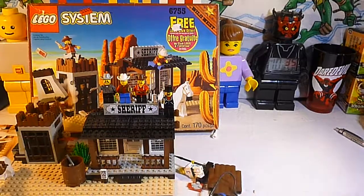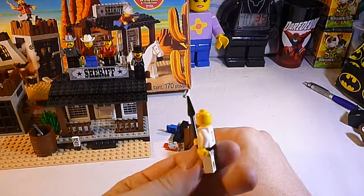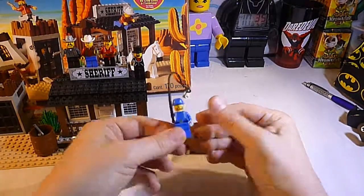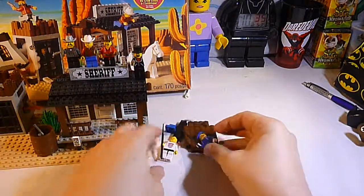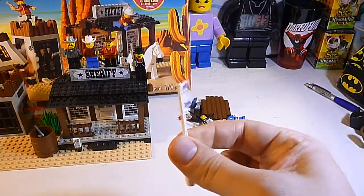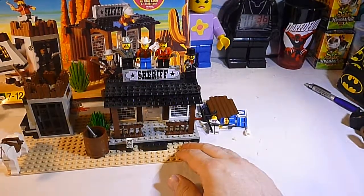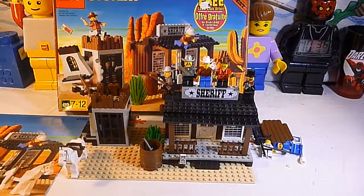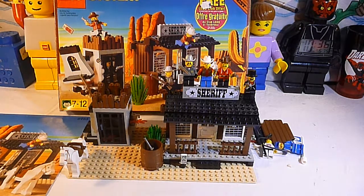The set also had some extra pieces. We were really excited to get the U.S. Soccer minifigure number three, which is good for our soccer stadium we're working on. And there's another one of the soldiers we need for Fort Legorado — someday we're going to get enough pieces together to build our Fort Legorado, and then we'll have this cavalry banner for them to fly.